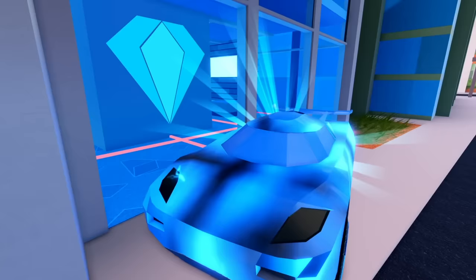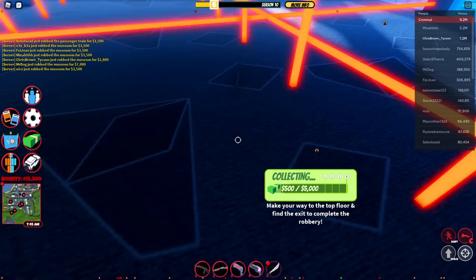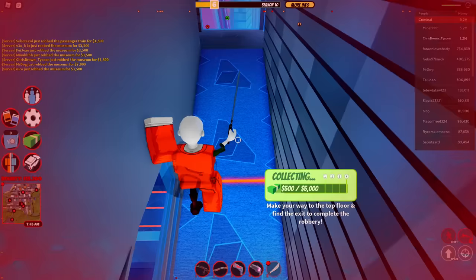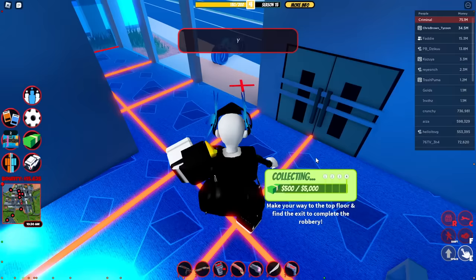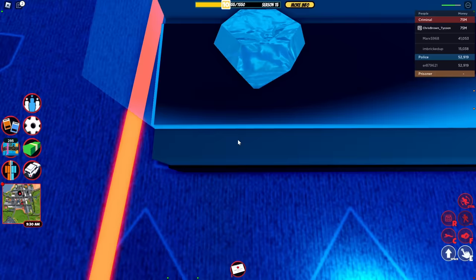Now let's get into actual robbing. The first robbery we'll cover is the Jewelry Store. This robbery is the easiest to rob and you should focus on it the most. There are a lot of glitches we can do to speed up this robbery. Sadly, the quick rob has been patched, so we cannot do it anymore. I've tried many times and there's no consistent way to do it.